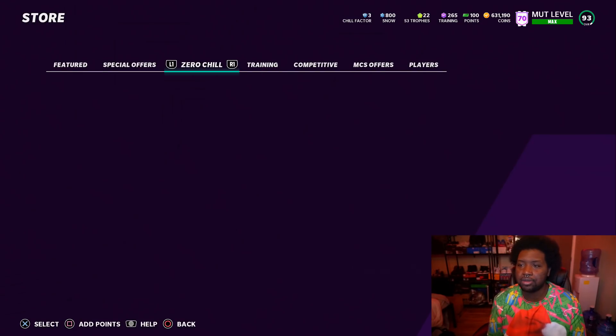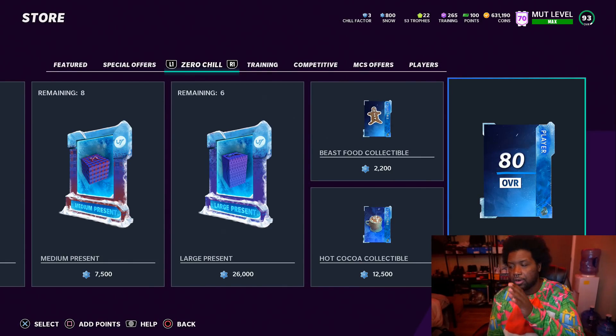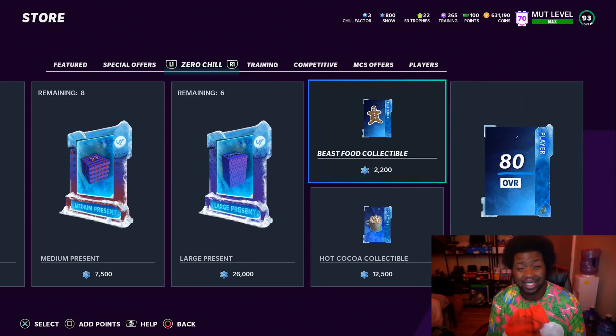How much do you need exactly? Let's do some math real quick. You gotta go over to the Zero Chill tab. To get the Snow Beast Fantasy Pack — you get one of the four players — you gotta spend 400 snow and get four beast food collectibles to upgrade. So in total, four times 2,200 is 8,800, plus another 400 for the 80 overall pack, which is going to run you 9,200 snow. That's not that bad.